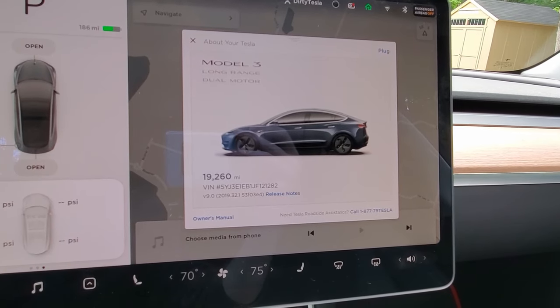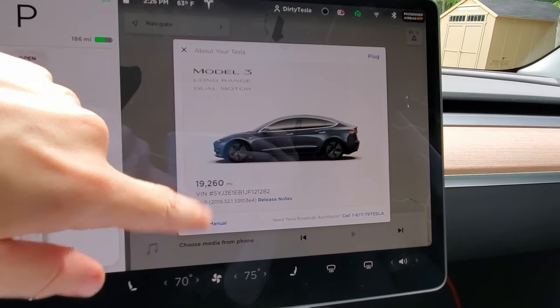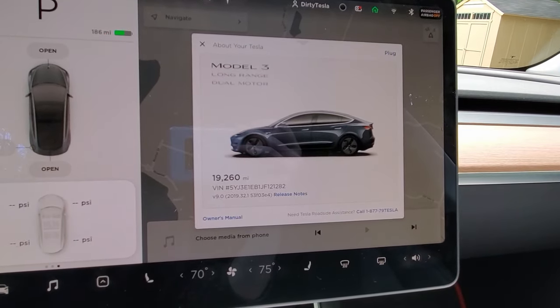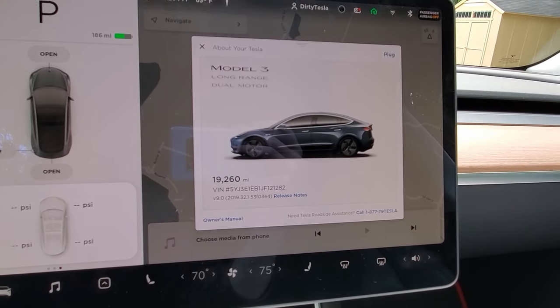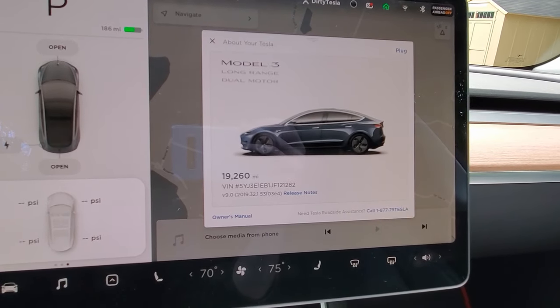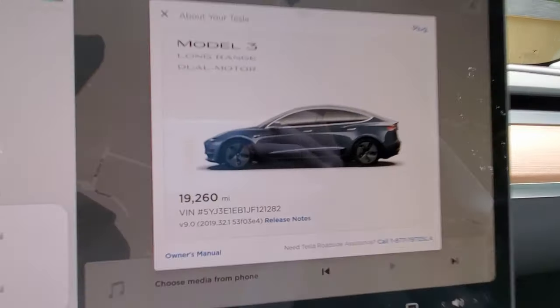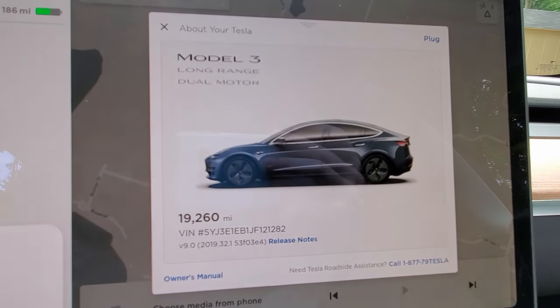Before this update, you actually had to have mobile service come out and change this little graphic, which is just ridiculous. I got my tires changed — when I switched from the 19s to the 18s, there's a video about that, you should check that one out. The guy couldn't connect to the server, so he couldn't change the graphic, and he told me he'd have to come back out. So it's nice that now it's just an option in your menu, and if you like some different tires, you can pick whatever you want.